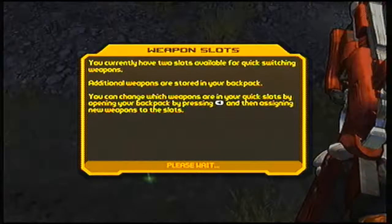You currently have two slots available for quick switching weapons. Additional weapons are sorted in your backpack. You can change which weapons are in your quick slots by opening your backpack, pressing back, and then assigning new weapons to the slots.